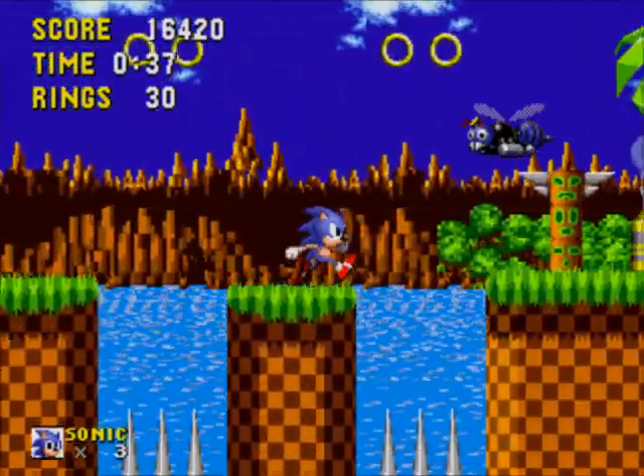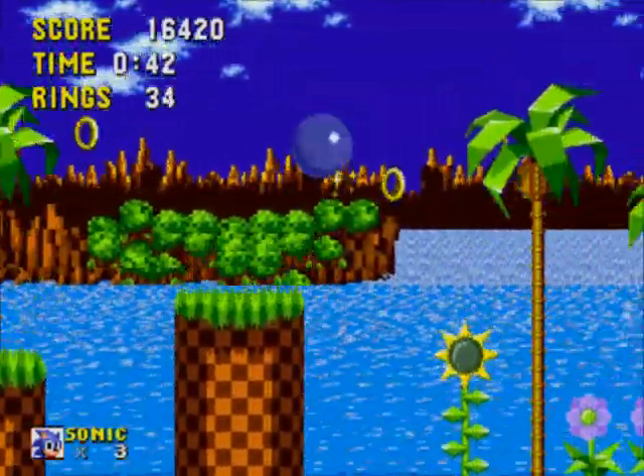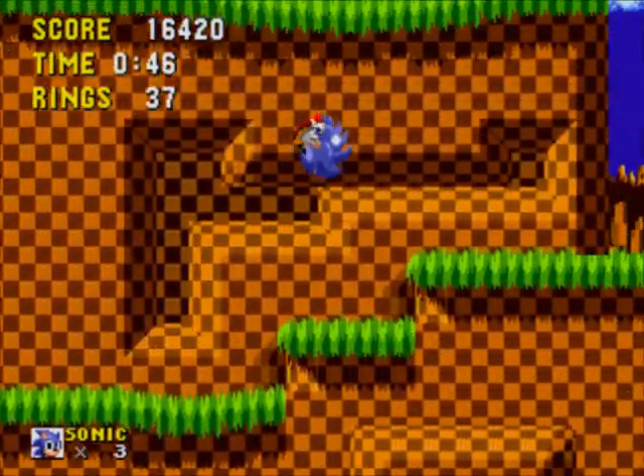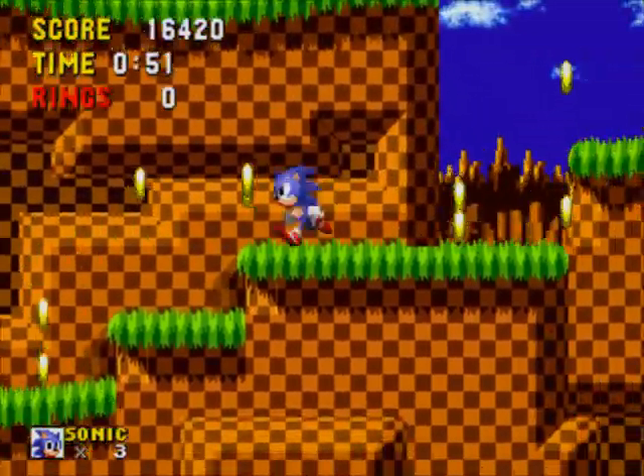We'll try to ninja dodge all the projectiles, and also try to avoid rolling if we can, because rolling builds up speed. And because there wasn't a Spin Dash in this game yet — that didn't come out until later on — you would have to gain speed and then roll, do it the old-fashioned way.